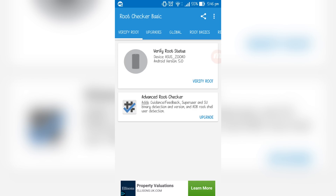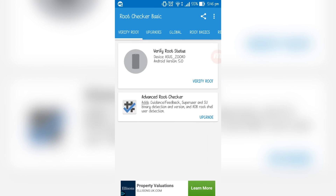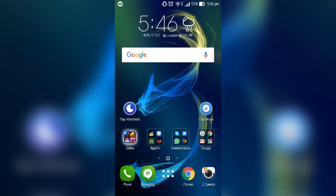I have the Asus phone right here, and I'm just going to prove that my phone is rooted. If I go to Root Checker Basic and hit verify root, it says congratulations — root access is properly installed on this device.